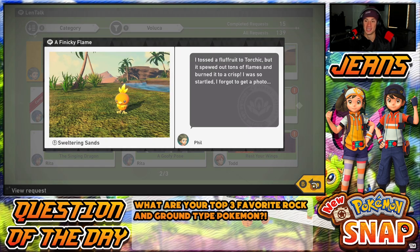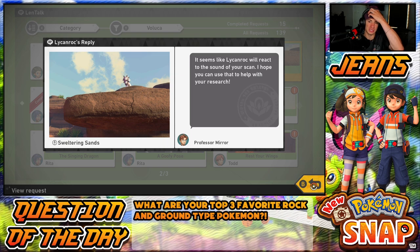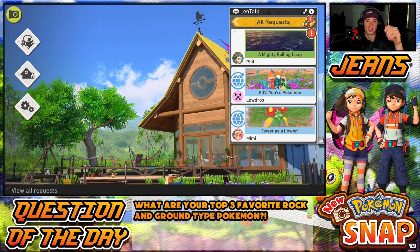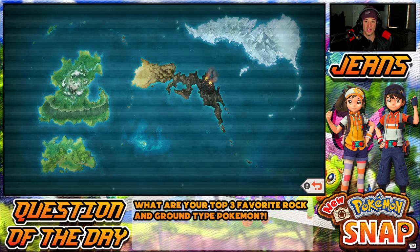I know how to do this one — toss a fluff fruit to Torchic and it spews out tons of flames, you gotta get a picture of it. Maybe we'll do that one. And there's a rock request — a rock will react to the sound of the scan. We'll hit Lycanroc up on that rock then hit him with a scan. But we're heading to our research — we're done the jungle area, done Flurry Nature Park, heading over to Sweltering Sands.